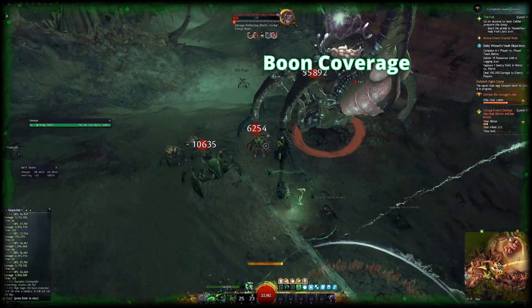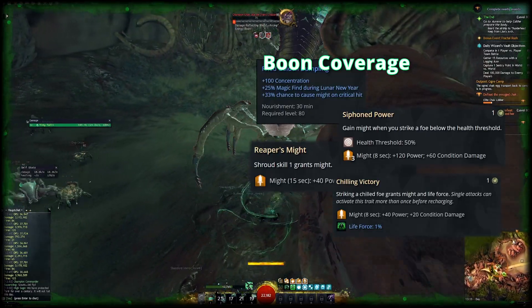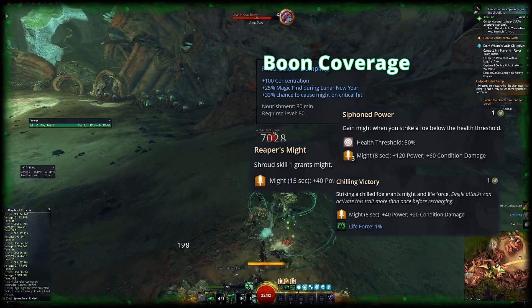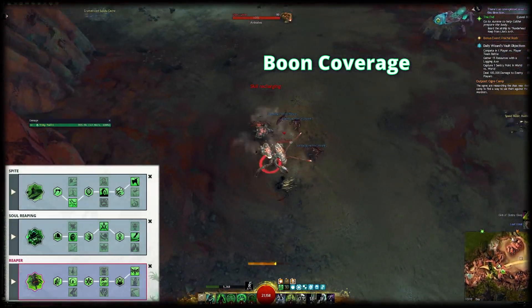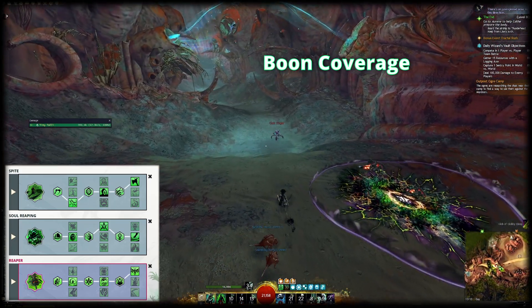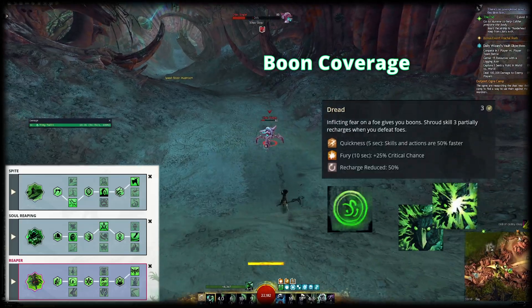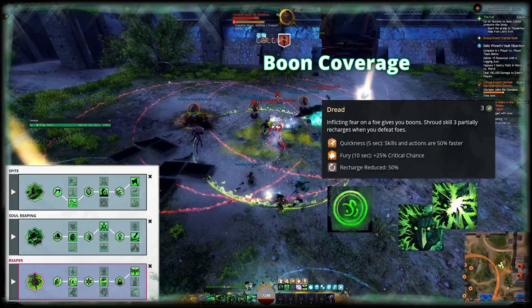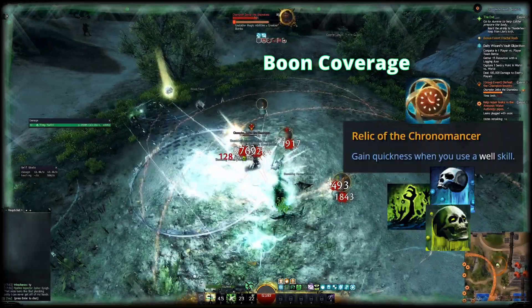In an open world build, it is helpful if you can cover all essential boons — offensive and defensive — on your own. In this build, might is covered by Reaper's Might, the Fried Golden Dumpling, Siphon Power, and Chilling Victory as explained before. By using Blighter's Boon we lose the quickness from Reaper's Onslaught, so we'll make use of Dread in Spite and use the Relic of the Chronomancer. The trait Dread triggers on Reaper's Mark and Terrify and covers both fury and quickness on you. It also recharges Infusing Terror by 50% every time you kill something while it is on cooldown, allowing you to spam it in shroud for constant application of quickness.